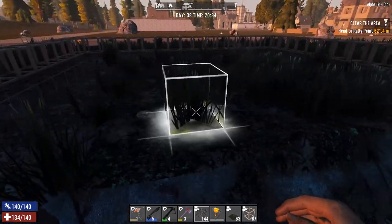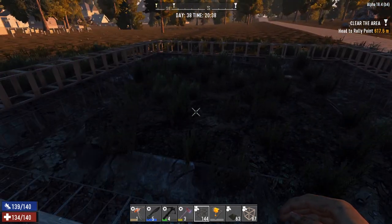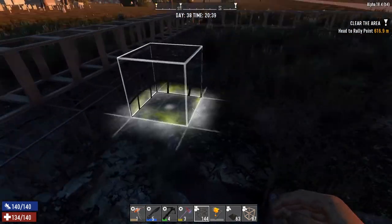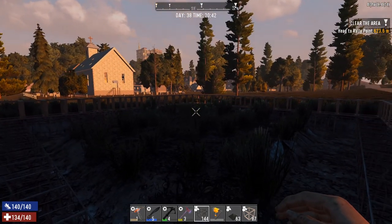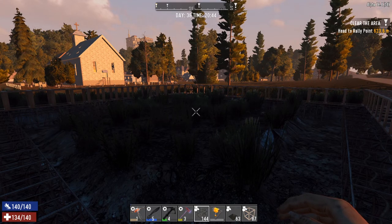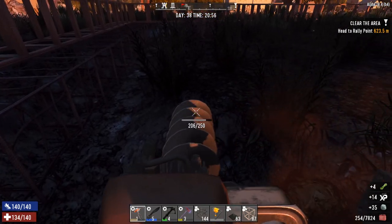Everything inside here is going to be a pit except for the actual middle five by five. So I have a lot of digging to do — I'm going to dig out the first layer of all of it, then sit the five by five in the middle just to envision where it's going to go, then dig down. I don't know exactly how far down I want this to go. Realistically it doesn't have to be finished today — I can just leave the bottom part at bedrock and let the zombies beat on it and kind of make the rest of the pit for me.